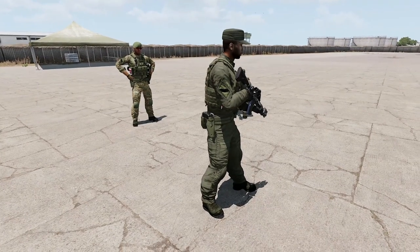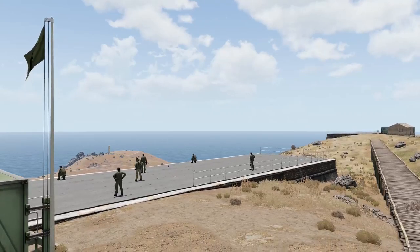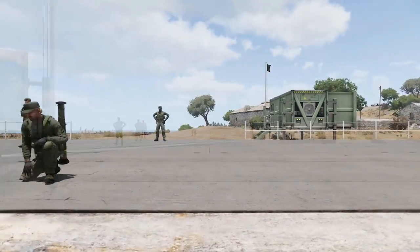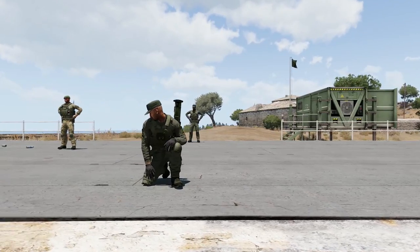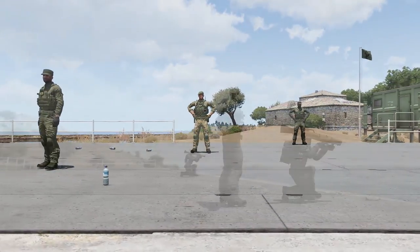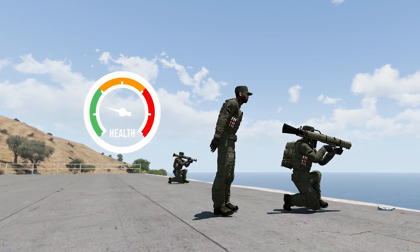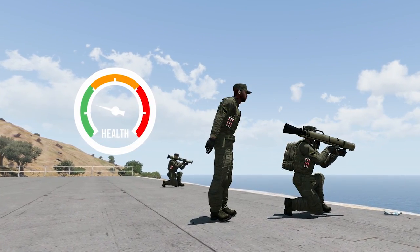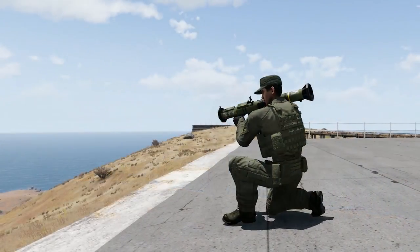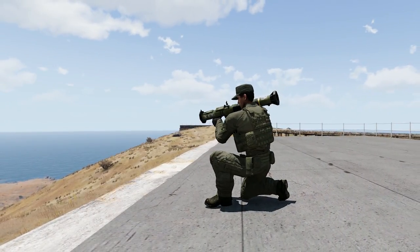First Air Assault doesn't use all the realism features found in ACE 3. Let's look at the features used by the group. ACE simulates backblast effect for AT weapons, wounding or even killing units standing behind launchers at the moment of firing. The backblast area is a cone-shaped area right behind the rear end of the AT weapon, with damage dependent on distance and angle. The player firing can also be wounded if standing too close to a wall or enclosed area.